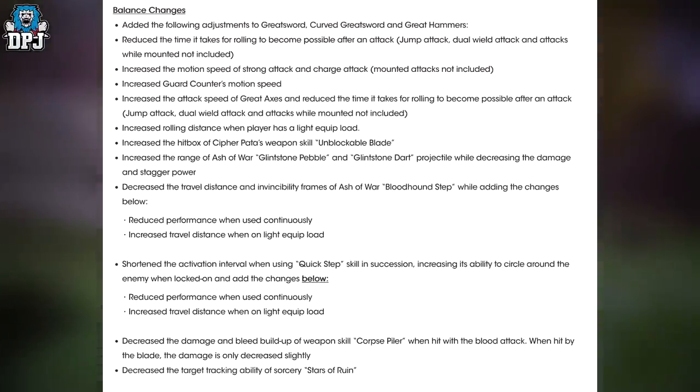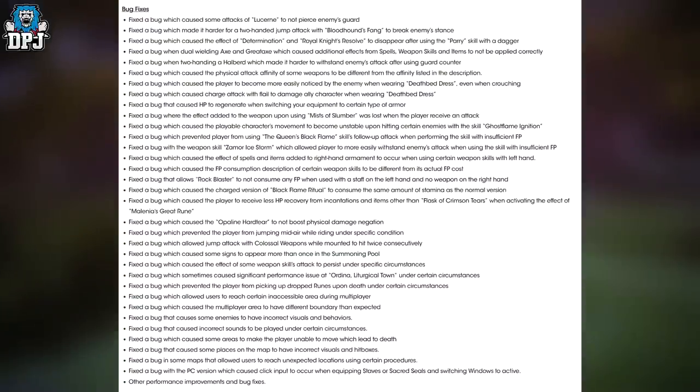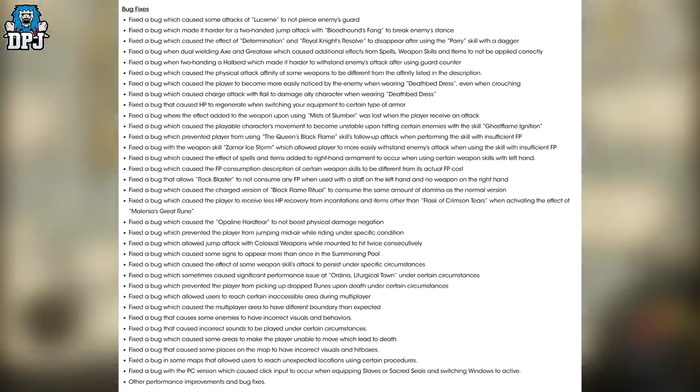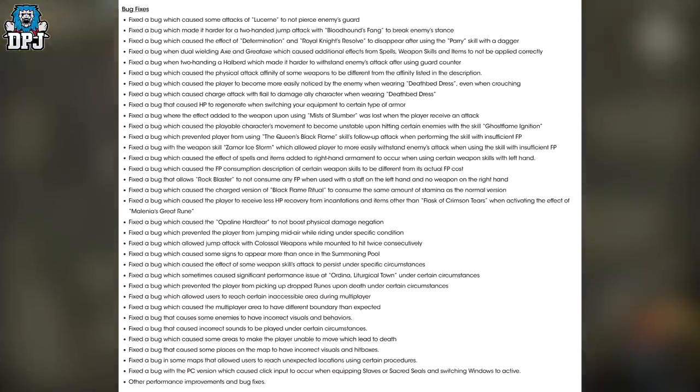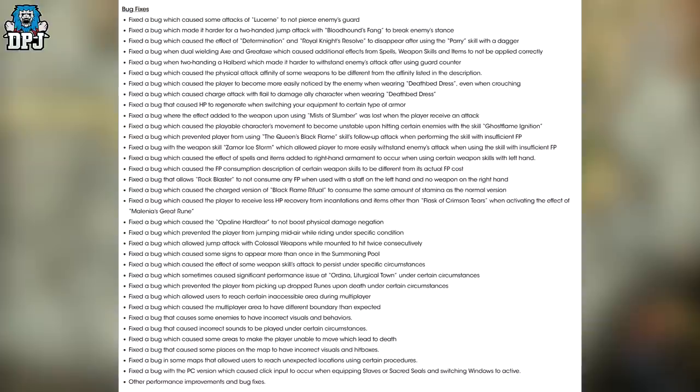Bug fixes: fixed a bug which caused some attacks of Lucerne to not pierce enemy's guard. Fixed a bug which made it harder for a two-handed jump attack with Bloodhound's Fang to break enemy stance. Fixed a bug which caused the effect of Determination and Royal Knight's Resolve to disappear after using the parry skill with a dagger. Fixed a bug when dual wielding axe and great axe which caused additional effects from spells, weapon skills, and items to not be applied correctly.